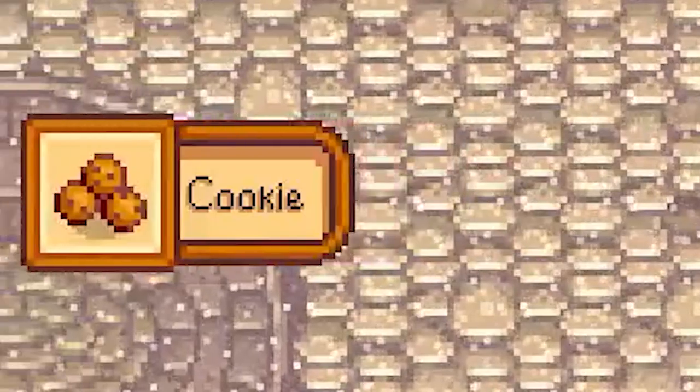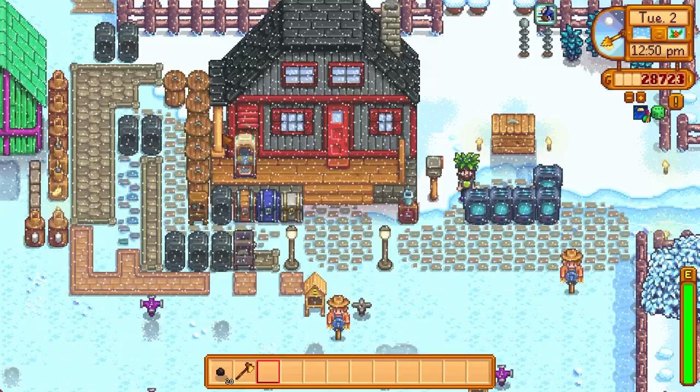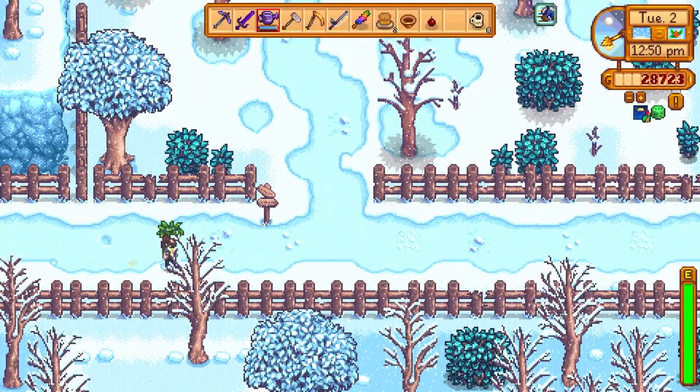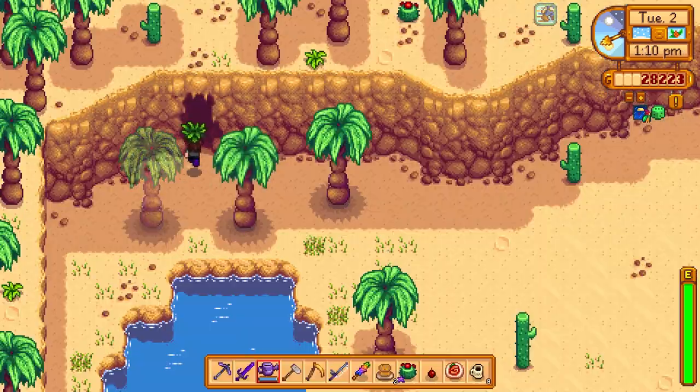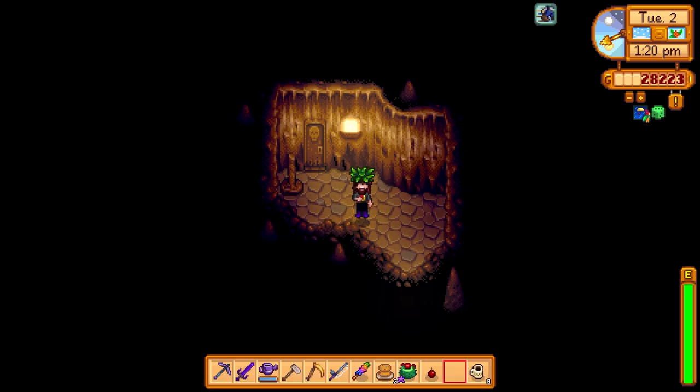It looks like we get to eat that magic rock candy then. Let's go back up to the Skull Caverns and see if we can get anything good. Let's try to have some good luck in here. We got a secret tunnel right away — six levels.